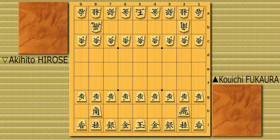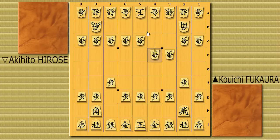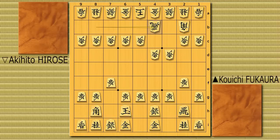Now let's take a look at it. Black played pawn to 7f, white Hirose played 3d, and 2f, 4d — clearly signaling a classic type ranging rook, which will probably be Anaguma castle.